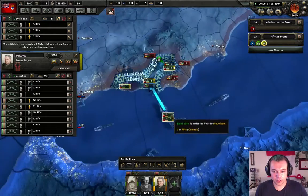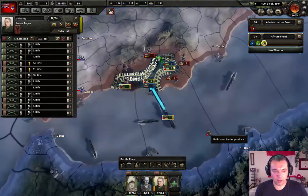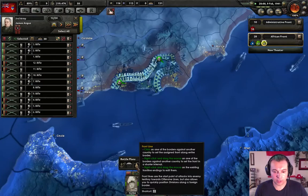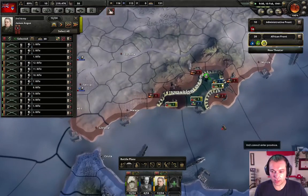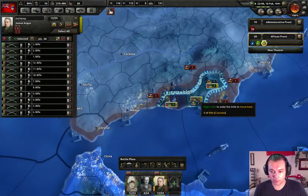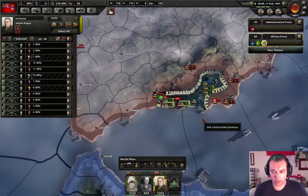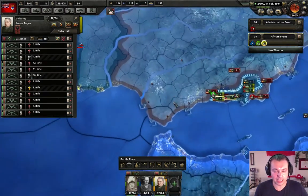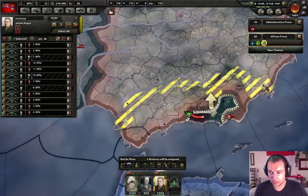These guys need to rejoin this army. We have the second army — it has landed. We want to delete their orders and give them a new order to capture this and hold it. There we go, we want to push over here and try to get Gibraltar back so we can send supplies in here once again.